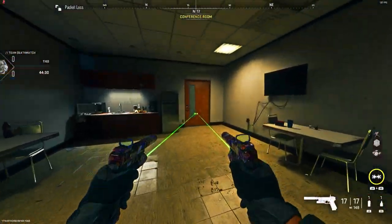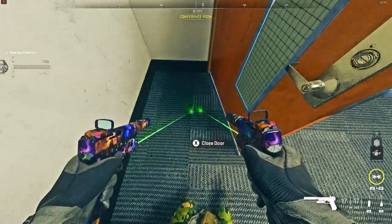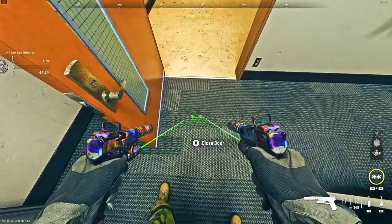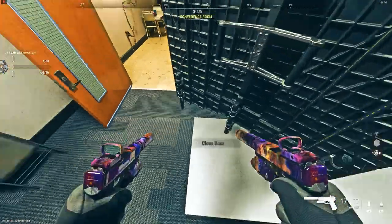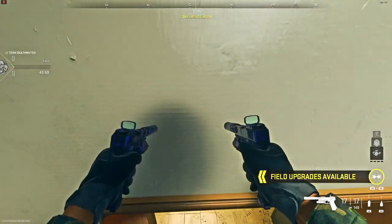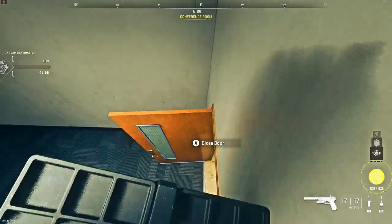I'm going to be demonstrating the glitch in normal multiplayer. What you want to do is open up the door and move it until it's at a slight angle — not straight. Then, once it's at an angle like this, place a barricade on top of this table. After that, dolphin dive or jump on top of the door ledge and place the second barricade on top of the door exactly like this.